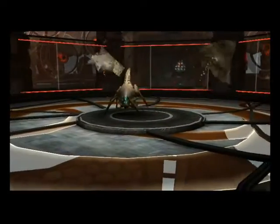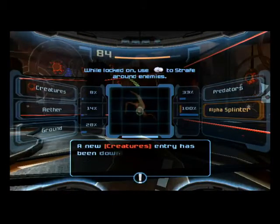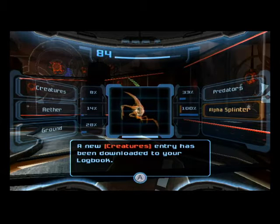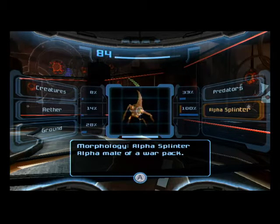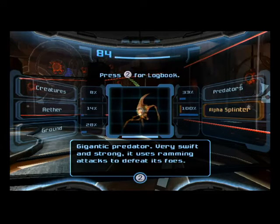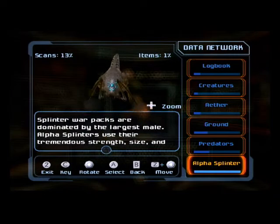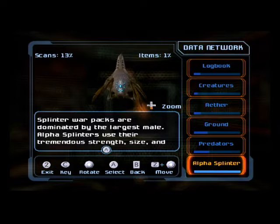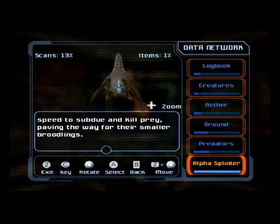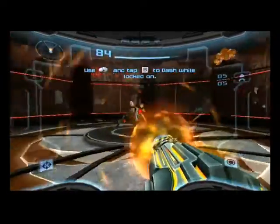And now here it is — the first boss battle in the game. Before you do anything else, scan this thing. This is the only chance in the entire game you have. This is the Alpha Splinter, an alpha male of a war pack — a gigantic predator, very swift and strong. Alpha splinters use their tremendous strength, size and speed to subdue and kill prey, paving the way for their smaller broodlings. You have to scan it in this battle, otherwise you will never finish your logbook. Very important.